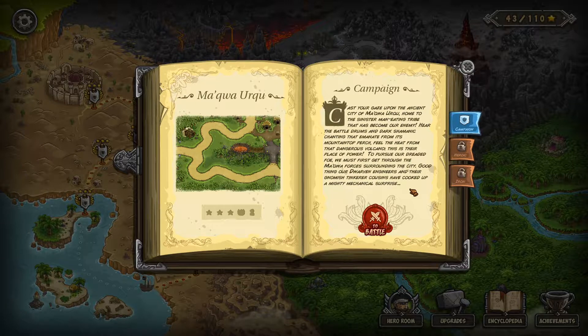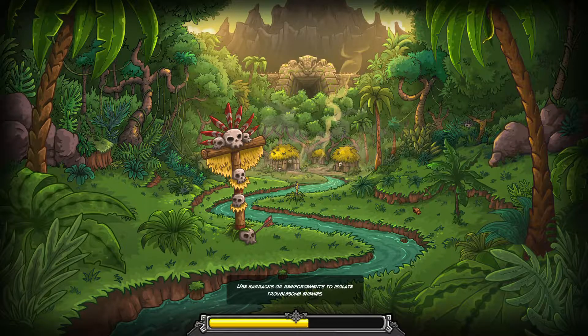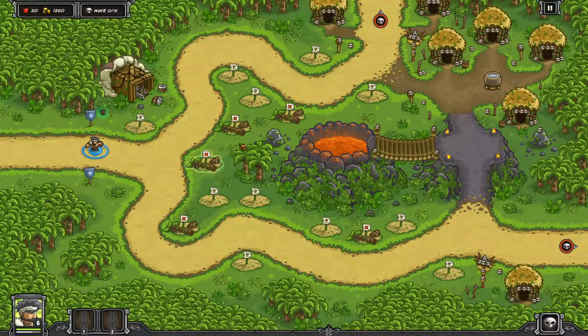This is a pretty good map to level Cronin on — lots of melee-focused squishy enemies he's very good at taking down. Let me read the campaign blurb: 'Cast your gaze upon the ancient city of Makwa Urku, home to the sinister man-eating tribe that has become our enemy. Hear the battle drums and dark shamanic chanting that emanate from its mountaintop perch. Feel the heat from that dangerous volcano.' We must get through the Makwa forces, and our dwarven engineers have cooked up a mighty mechanical surprise — we're going to make use of the new artillery piece.